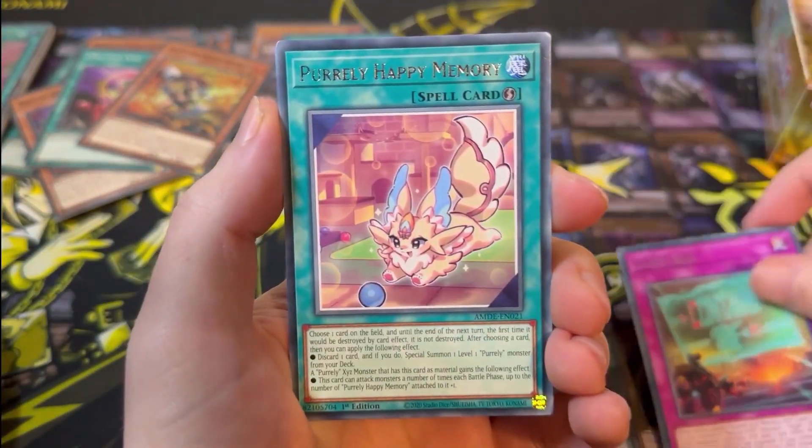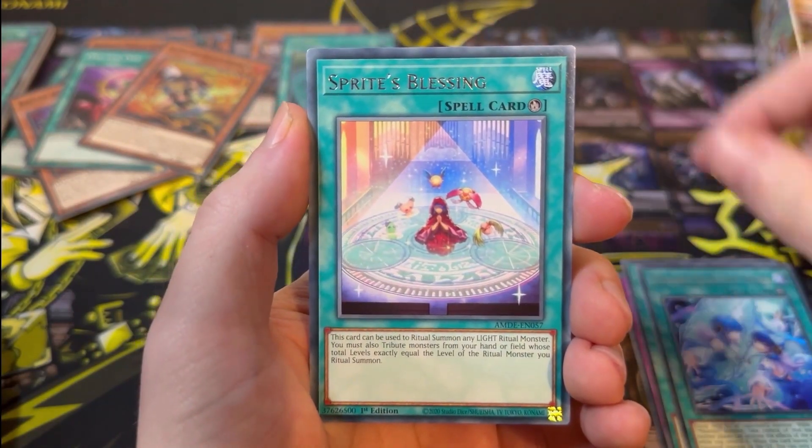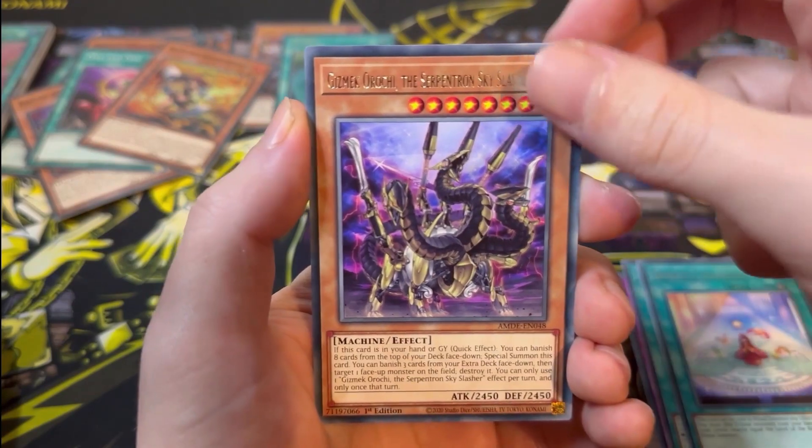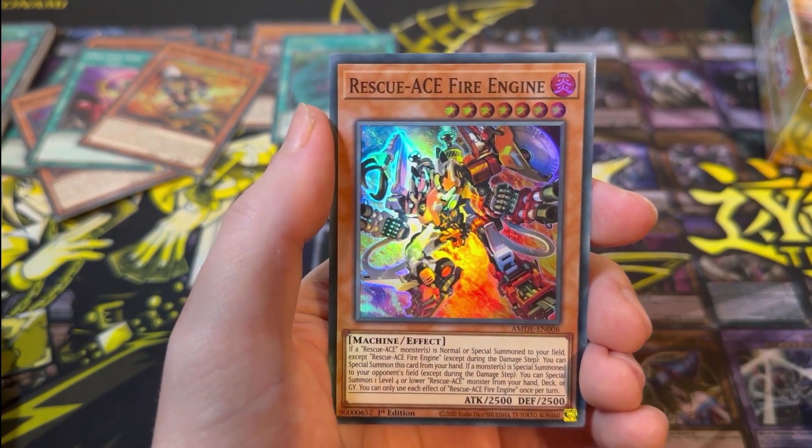Next pack: Contain, Purely Happy Memory, Mekanko Reflection Rondo, Sprite's Blessing, Gizmec Orochi, Rescue Ace HQ, and a Rescue Ace Fire Engine.